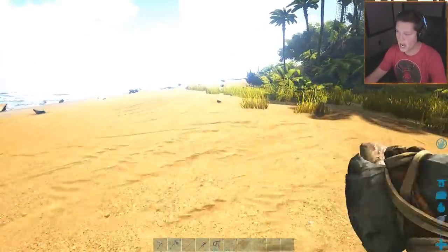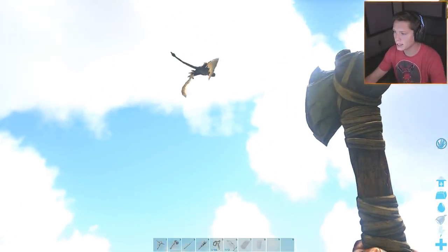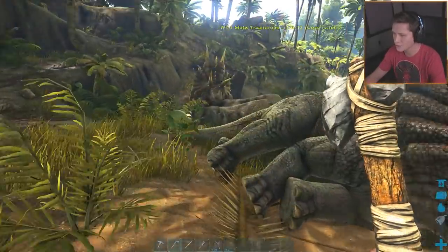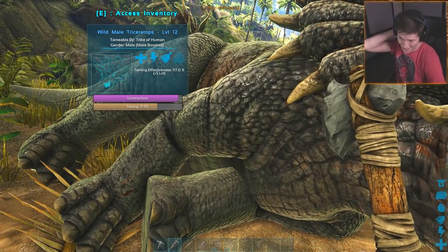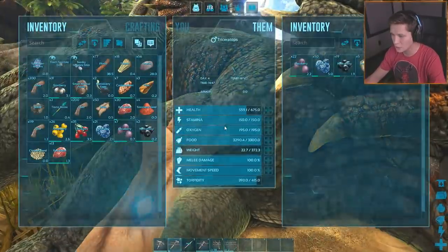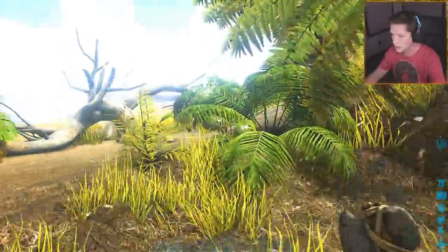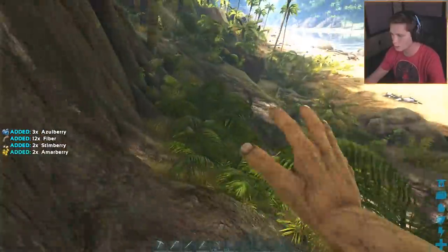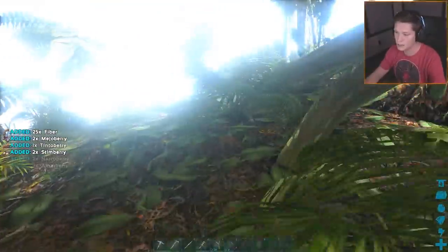This is a level 12 dino, so imagine when we start getting higher up in our levels and stuff - it's gonna be nuts. I think it's cute how his girlfriend is just chilling here with him the entire time. He's still only at 71.9%, so eat a couple more narcos, bro - just keep chilling out. I'm kind of switching - when I see a dodo I'll go kill the dodo, otherwise I'm grabbing more berries to feed him. Man, it's a bit of a grind, but it's gonna be worth it.